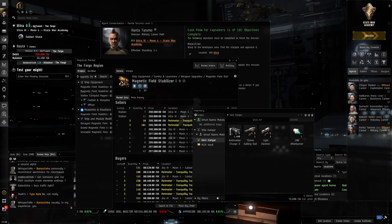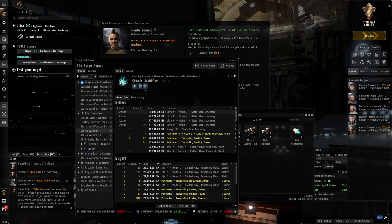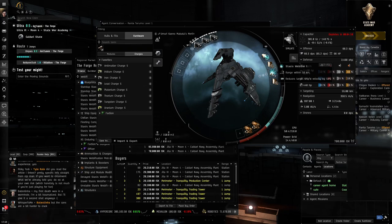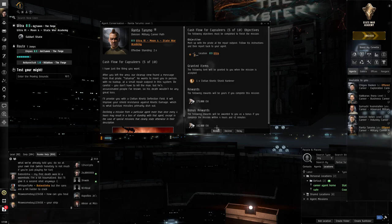We equip the magnetic field stabilizer and our DPS goes from 50 to 58 — a solid boost. Next mission: just warp to a location and approach a smuggler gate, activating MWD to get there faster. Simple mission completed just by approaching the objective. We dock, complete, and buy another magnetic field stabilizer. Now we're doing 66 DPS. We'll also buy a webifier — it makes enemies go slow, just like those drones did to us. We de-equip one shield extender to fit the webifier. Webifiers are a form of e-war, which modifies other ships' stats.